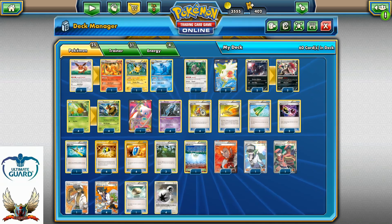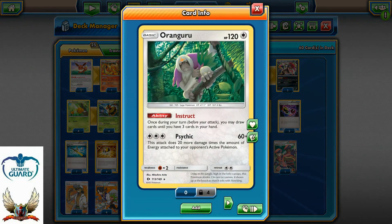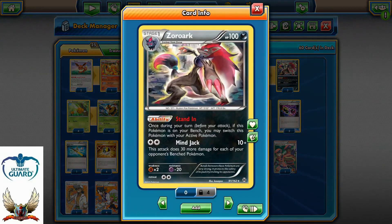These Eeveelutions provide extra energy types for our Wesprit/Zoroark, which is very important because we can attack for five different weakness types: Fire, Lightning, Water, Darkness, and Grass. I'm also running one copy of Oranguru with Instruct, which is great for the late game — after your opponent brings you down to one or two cards, you can use Instruct to draw back up to three.